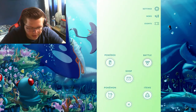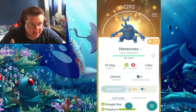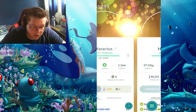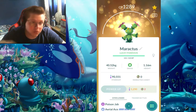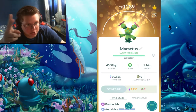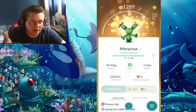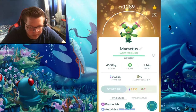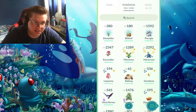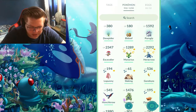Now the interesting part — the Pokemon. I got the Heracross from my fiance's mom, but I also got a Maractus, which is also a regional, so I got two regionals from her. I gave her two legendaries she didn't have in exchange. Those were both brand new trades from yesterday.